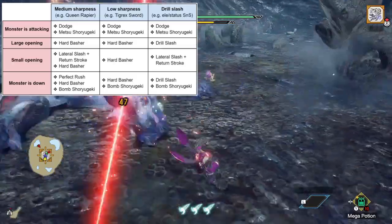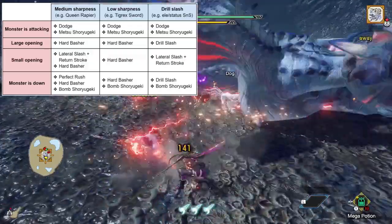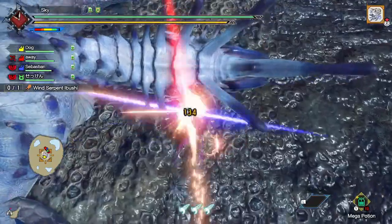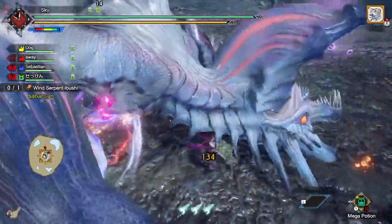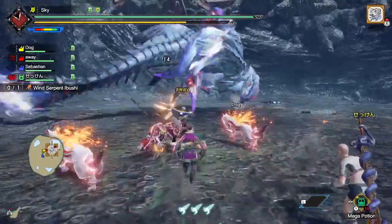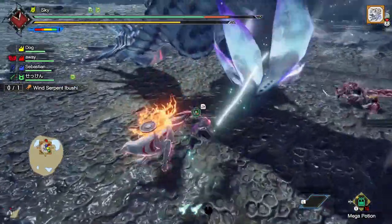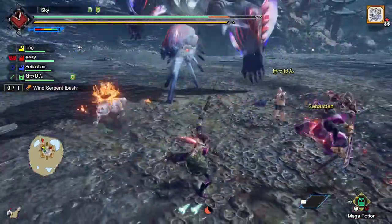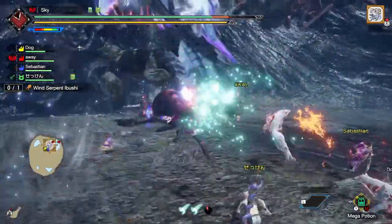For the leftmost column, we have our medium-sharpness Sword and Shields like the Wrathion Sword and Shield, which in my opinion is the most versatile of the three. Like the low-sharpness options, you can still spam Hard Basher — but if you do that, you'll most likely have some sharpness to spare that you could have used for valuable sword hits. If you have a large opening, Hard Basher is still the way to go since KO damage is always valuable. However, if you have a small opening where you can't fit the entire Hard Basher combo, lateral slash into Return Stroke would be better since it deals more damage than the first two hits of Hard Basher. Finally, if the monster is down, you'll either use Hard Basher, Perfect Rush, or a combination of both. Ideally when using Perfect Rush, you want to use the X button finisher rather than the A button finisher — i.e., Spin Ring Reaper. But if you think you won't connect with the X button finisher, then finish with Spin Ring Reaper instead.